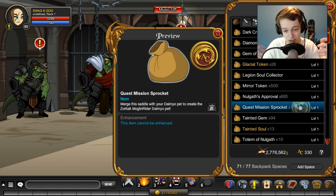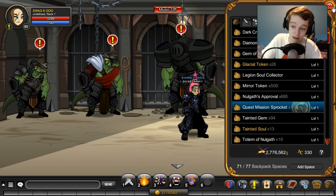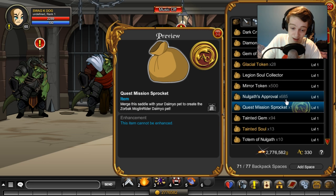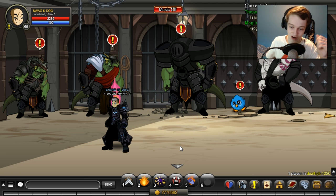If it ever becomes more easily accessible and once they fix that glitch, I will keep you up to date on my Twitter — follow me, links in the description. So that's how you get the pet — you just need these sprockets. I have no clue how many you need. I managed to get one in about an hour of playing, going to different areas and trying quests. I logged on the test server and got a sprocket at Death Pit, which is free.